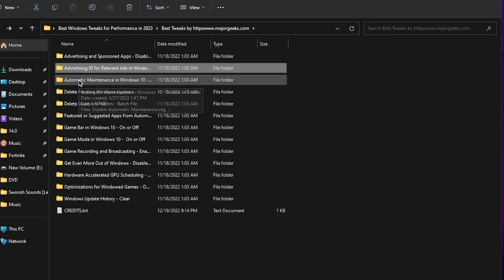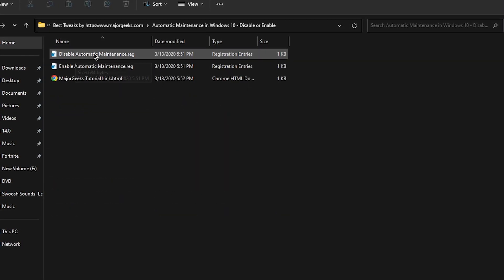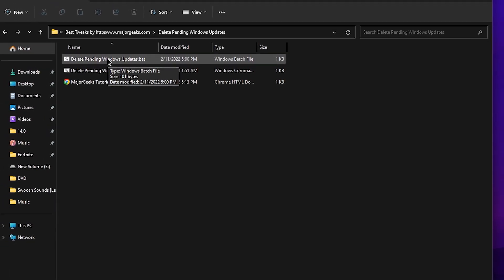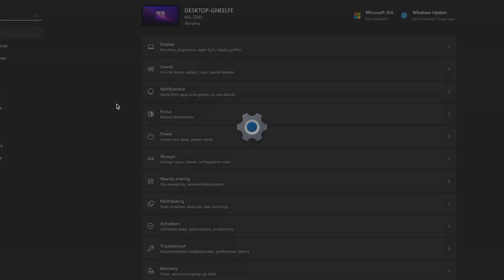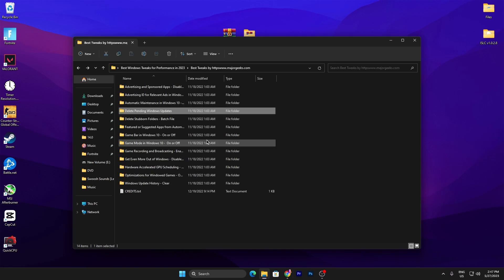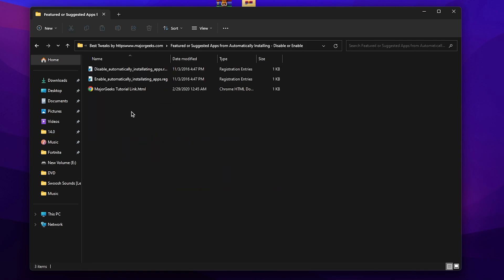Next, go for 'Automatic Maintenance' — this works with both Windows 10 and 11 — double-tap and disable auto maintenance. Then go for 'Delete Pending Windows Update' and double-tap, but I suggest you first update your Windows to the latest version by going to Windows Settings, then Windows Update. After updating, you can apply the delete pending update tweak. Next, disable the 'Featured or Suggested App' automatic installing option.